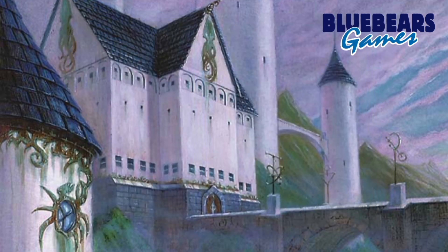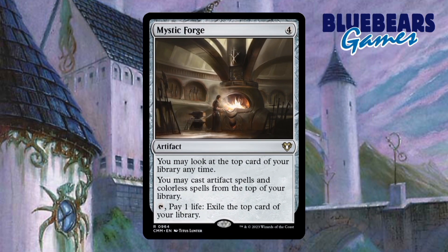The third and final artifact is Forsaken Monument. Face-down creatures are usually colorless, so they get a pretty nice buff from this. While there aren't many non-lands outside of Sol Ring that tap to add colorless in this deck, there are a good amount of lands that do, so it will be helpful to tap them for additional mana. The life gain aspect of this card is actually just a nice little bonus.